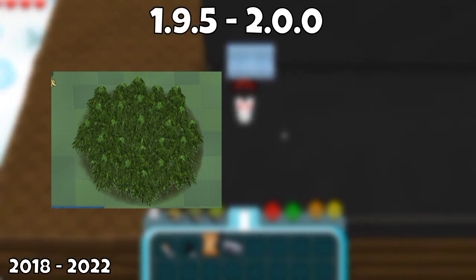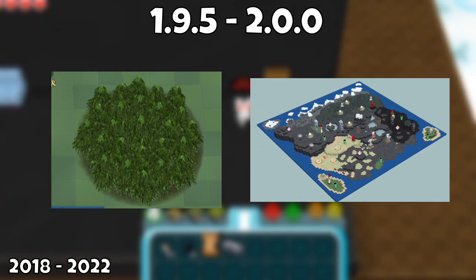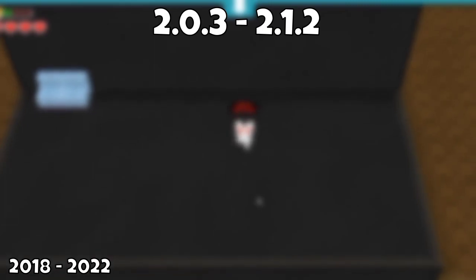However, to mark a new era for Cubic Castles, on the 2.0 update by the end of 2020, we had the presentation of a new Overworld system. From 2.0.3 to 2.1.2, once again we had a bunch of new events and minor additions that weren't of much interest. That would go on for the next year, and by February of 2022, on the 2.1.2 update, all we got was the Valentine's pack.